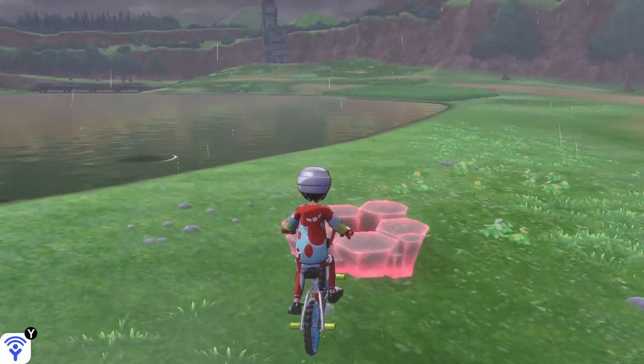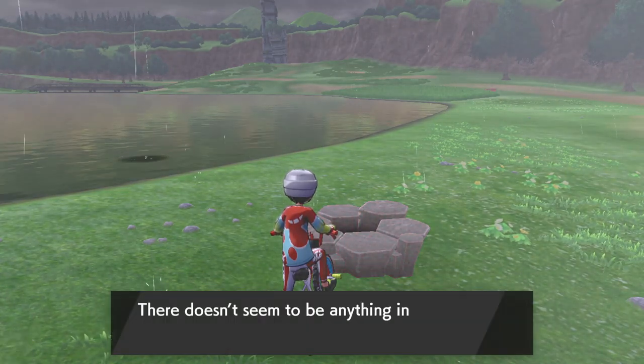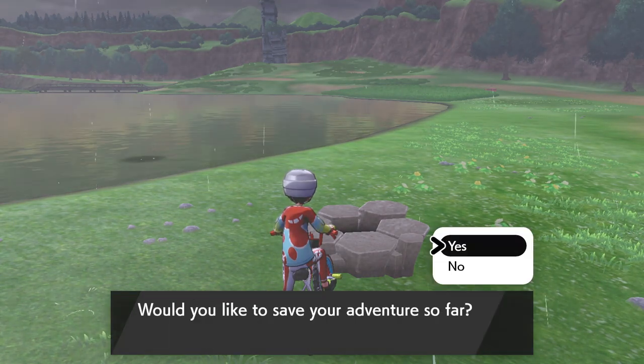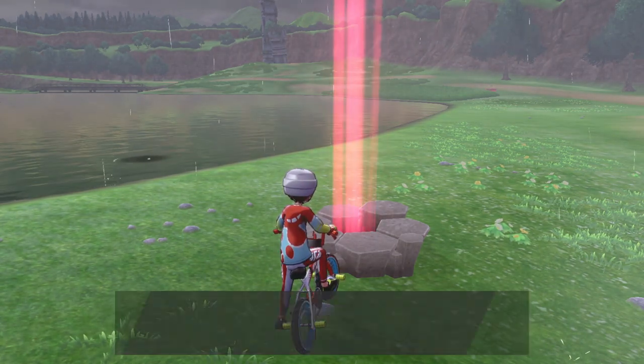If I don't want to take it on, there is an option to get additional max raid battles. What you need to do is come up to the dens that don't have the light on them, click on them once to get a small amount of watts, then click on them again and that will give you an option to throw in a wishing piece, which will activate that den as a max raid battle.